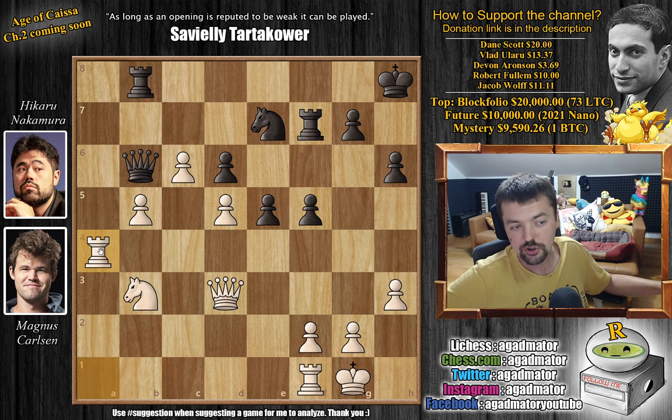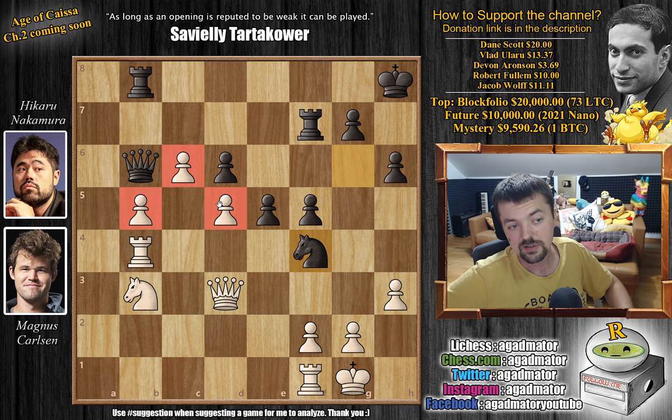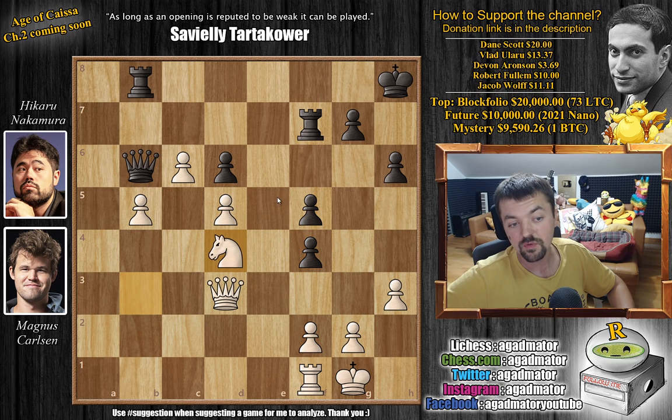Hikaru saw he cannot capture the b5 pawn and plays knight to g6. Now comes rook to b4 — Magnus just defends his pawn. Knight to f4 by Hikaru tries to create some problems, but Magnus doesn't even react. He was interested in giving up a piece for all of these pawns, so why not give up the exchange as well? Rook captures on f4, e captures on f4, and now knight to d4. We've removed the defender of the d4 square, the knight now has an outpost there, and the b5 pawn is sufficiently defended.